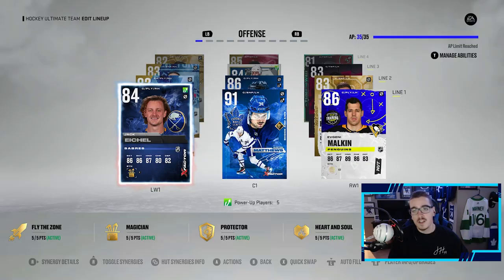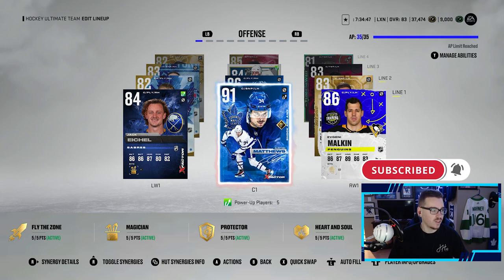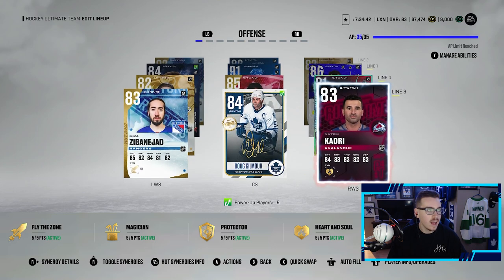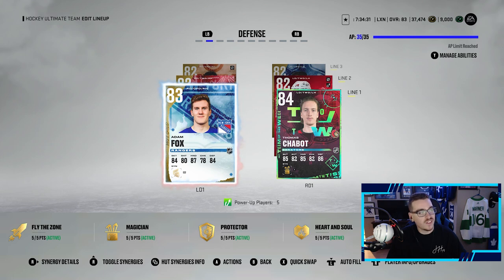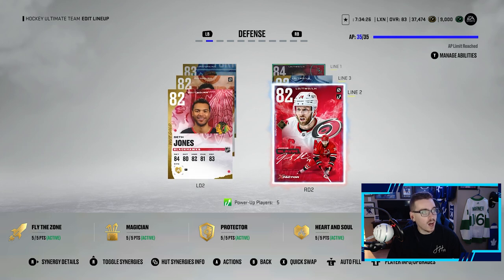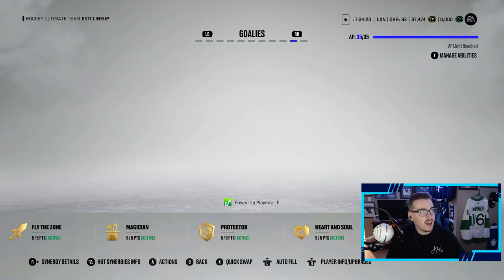Let me show you guys what the team is looking like with the new 91 Matthews and what players are going to be playing with him. Right after upgrading Matthews and getting Gilmore, this is what the team looks like. It's unreal — we've got Jack Eichel, Austin Matthews, and Evgeny Malkin on the first line. William Nylander, Mark Shifley, and Taylor Hall on the second line. Then Nazim Kadri with Doug Gilmore and Mika Zabinejad, and the fourth line is Forsberg, Barkoff, and Christian Dvorak. On defense, the first pairing is Adam Fox and Thomas Shabod, who we pulled in the last pack opening video, then Yakup Slavin, Seth Jones, Tyson Berry and Oel.